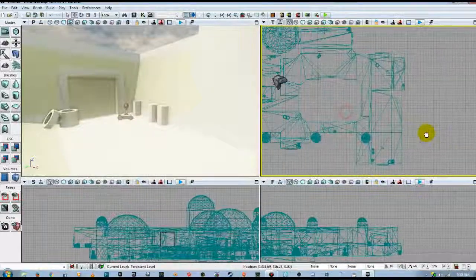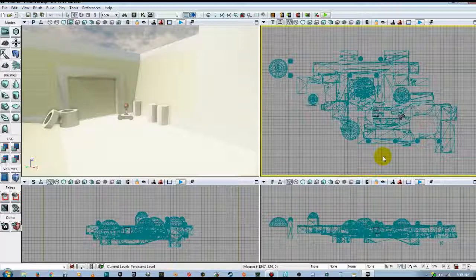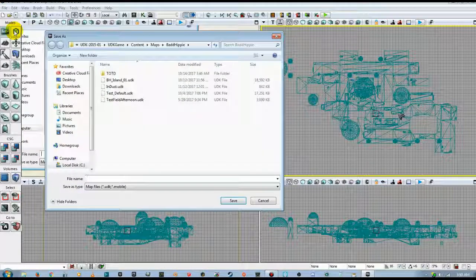That's the basics on how to bring in a model or map from Google SketchUp to be used in UDK as a static mesh. We'll get into skeletal meshes when we build our custom weapons for use in this map. Please don't forget to check the links in the description below for the Disabled American Veterans and the Wounded Warriors Project — let's please help support our veterans.